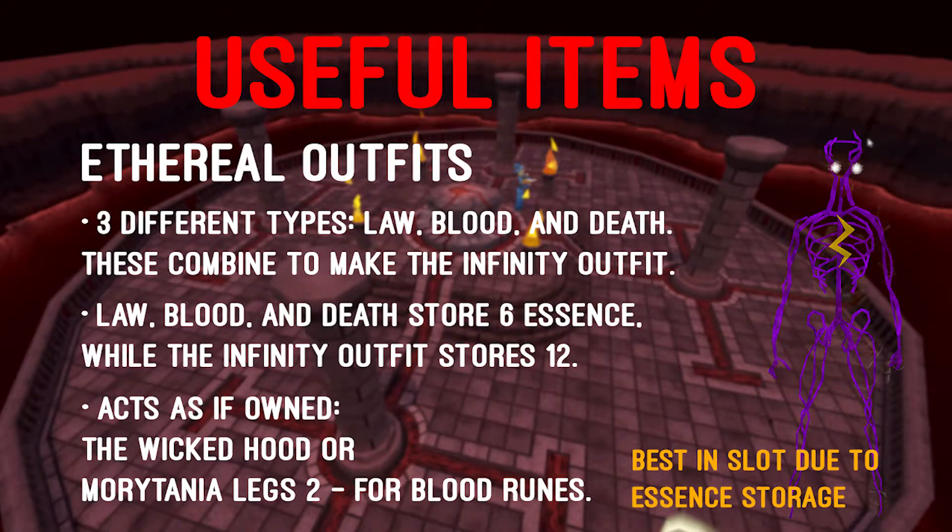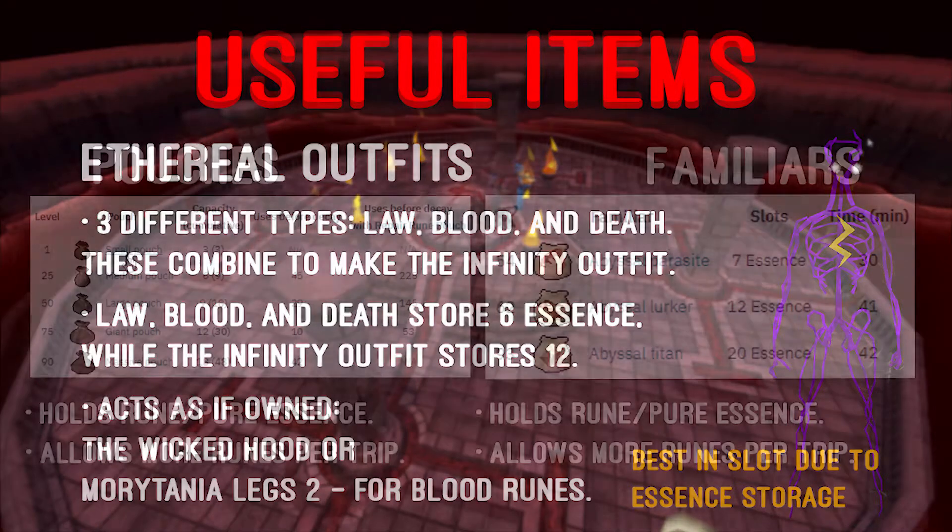The ethereal outfits are the best in slot for this video's money making method. There are 3 different types of ethereal outfits, which are Law, Blood, and Death. These combine to make the Infinity outfit, which is considered the best outfit for this method or arguably runecrafting as a whole. The Law, Blood, and Death outfits store a total of 6 essence, while the Infinity outfit stores 12. The outfit also acts as the Wicked Hood, or the Mauritania legs, when crafting blood runes, if owned.